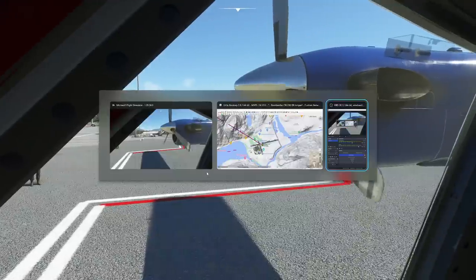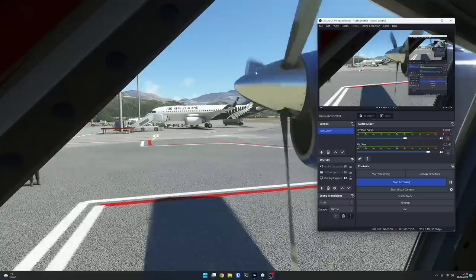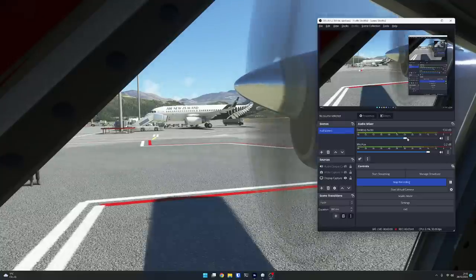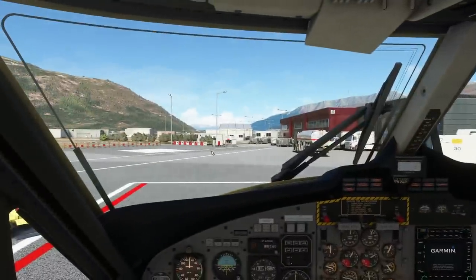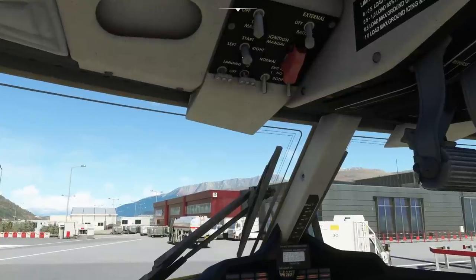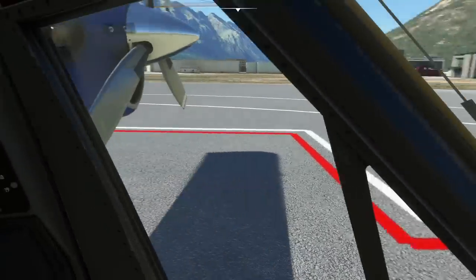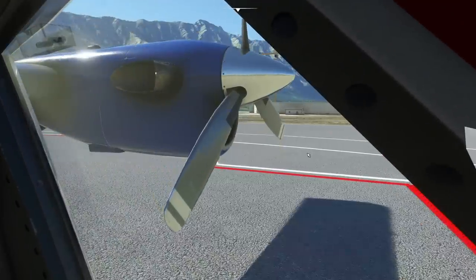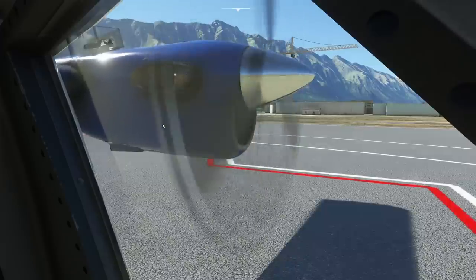I've turned the sound down quite a lot in the simulator because this aircraft is very noisy — I'll turn it up a little just while we're starting the engines. There are numerous sound packs available for the Twin Otter to improve it, but I'm not going to use them — I tend to show people how things work in the simulator just out of the box. Starting the right engine first, and then tipping the switch to the left to start the left engine. The heat pouring out of the engine looks really nice — they've done it very well.